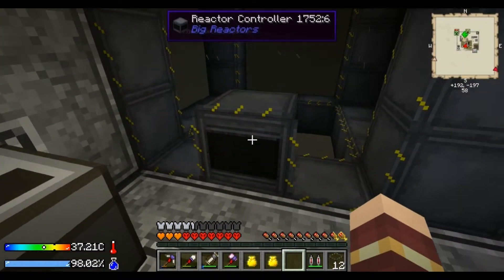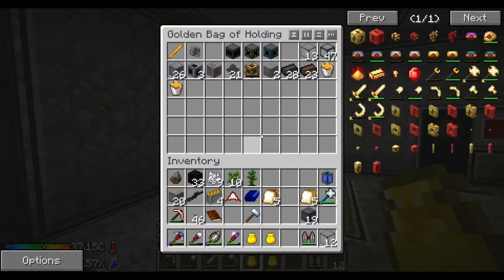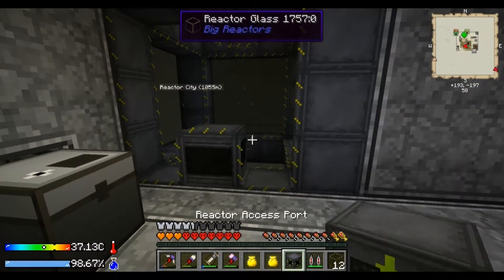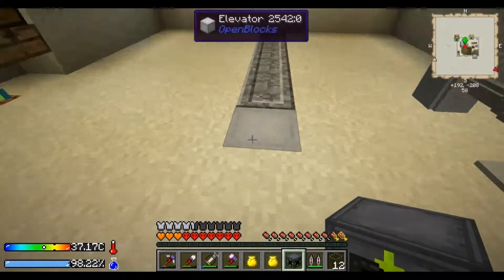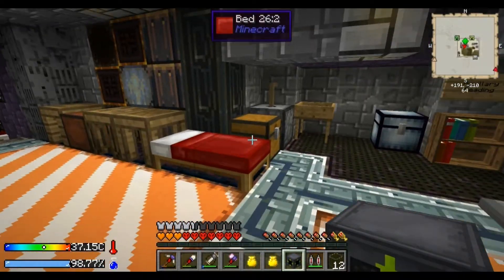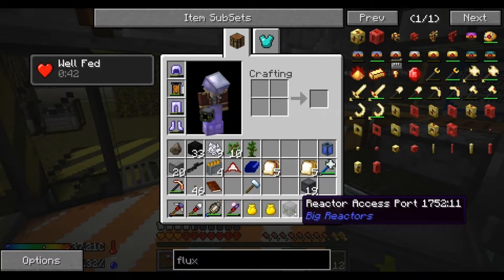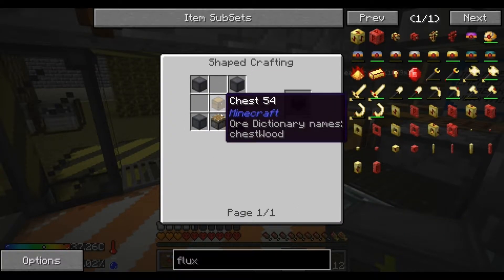We got some reactor stuff last time, and we do have some things we need more of. We need to take a look at that — one of those things are the access ports. We do need two, I think: one for input and one for output. So how to make these? There you go — reactor casing, chest, and a piston.